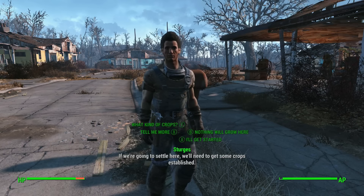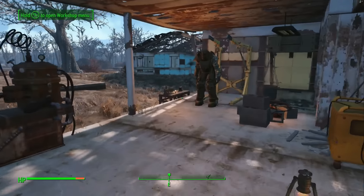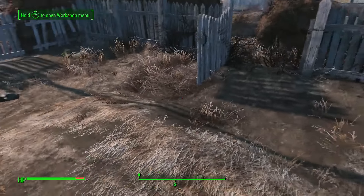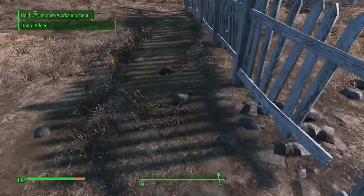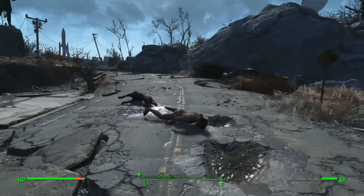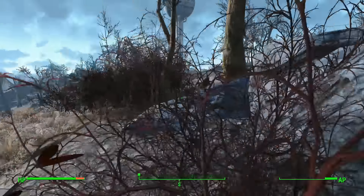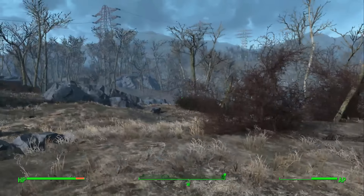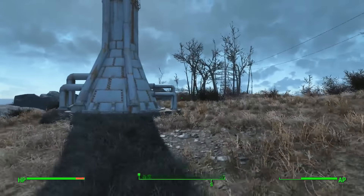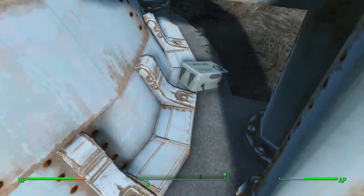Then go back to Sturgis and he's going to want you to get food. You're going to have to go find some, because you don't start with any here really. Behind this building in the little fenced area, you can find a couple melons and a gourd — these can be replanted and your people can grow them. But that's not really much food. I'd recommend going out the main entrance toward the water tower on the right — right past there, there's a farm where you can get a ton of food to replant in the settlement.